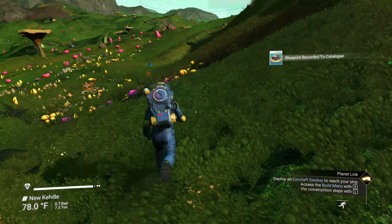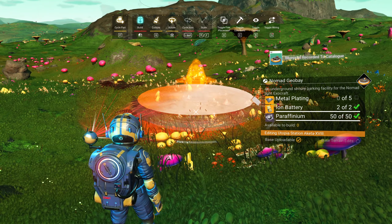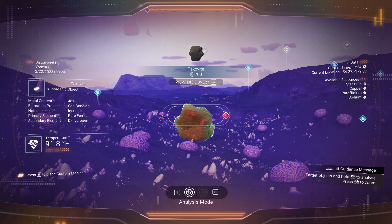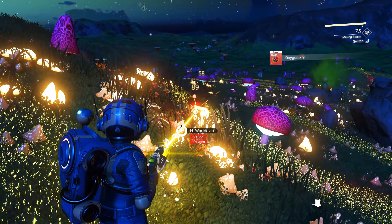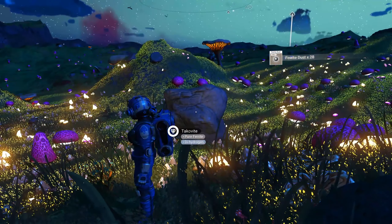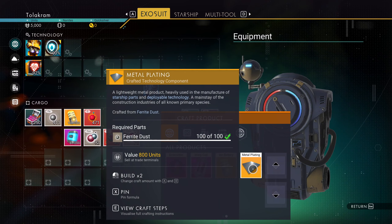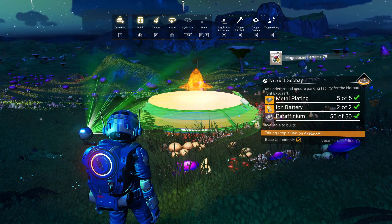Deploy an exocraft geobay to reach the ship - it wants me to do the Nomad, so we're going to do the Nomad. I need five metal plating. I don't think I have enough ferrite for that. Please stand by while I go grab some more ferrite. I can at least scan now. This is a very pretty planet. I was given the advanced mining laser package and I didn't have it installed, so I was about ready to complain I couldn't mine this pure ferrite. And there's the Nomad - kaboom!